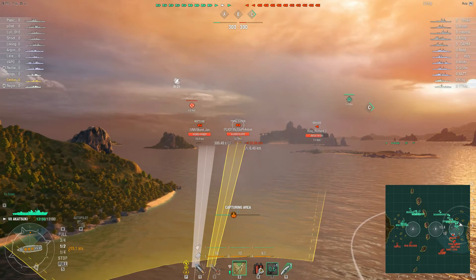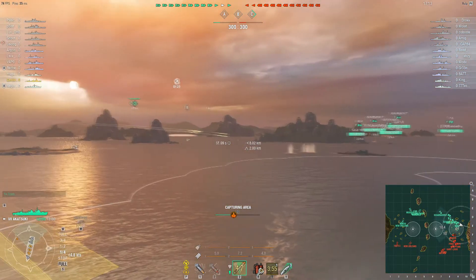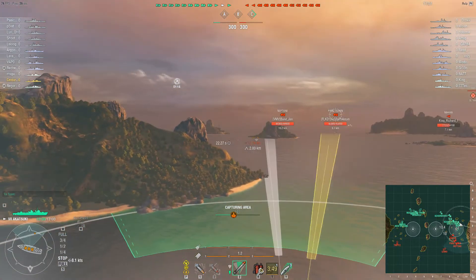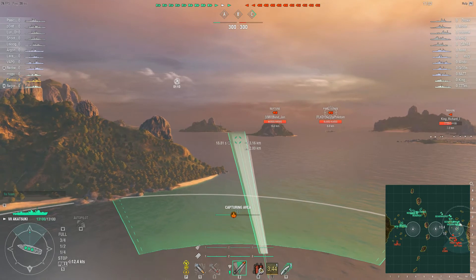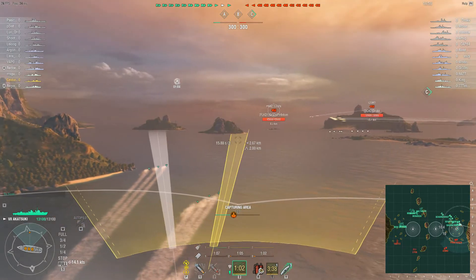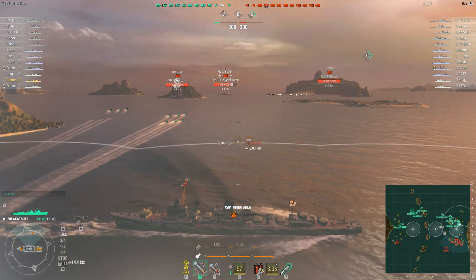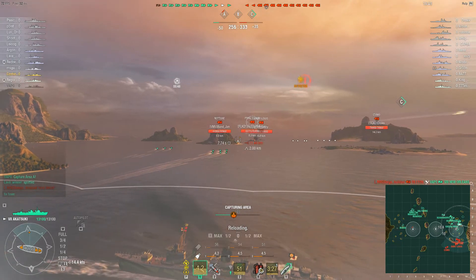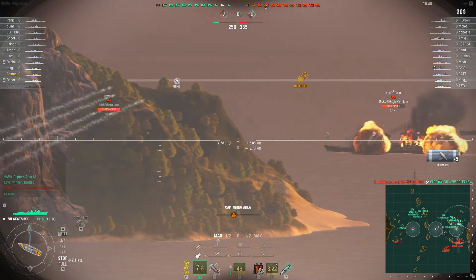Our first target appears — a Mahan. Good guns on the Mahan; I don't want to be getting into a trade-off too early with a destroyer of that nature. So we drop smoke and sit inside the protection of that smoke, looking for opportunities to get our torpedoes off. At this point we've got a Saint Louis, a Prince Oregon, and a Neptune in the distance. There was every chance of being detected by radar, and ultimately that's what happens — two people already aiming at us, now four.